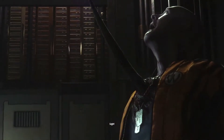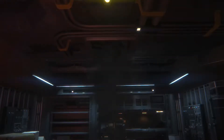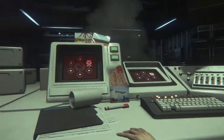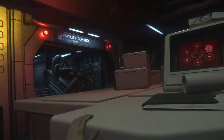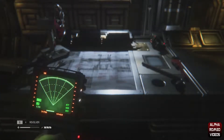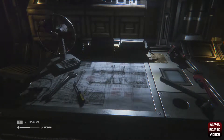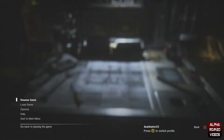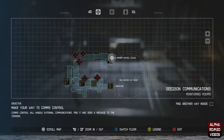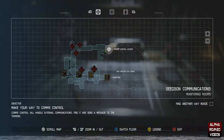I managed to get inside an airlock, and from there I crawled around and met a guy named Axel who helped me get around. He gave me a flashlight to put on my head. But then shortly after meeting Axel, he was killed by the alien and dragged into a vent. That's the last I ever saw of him.